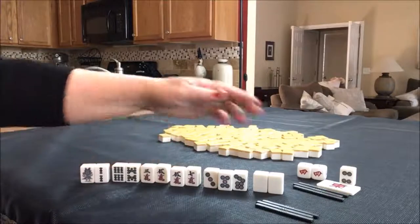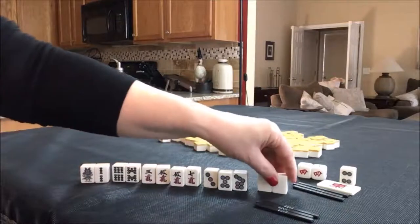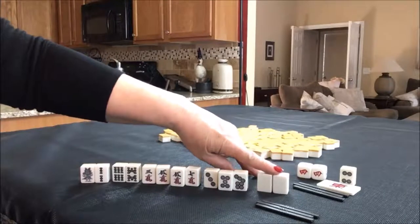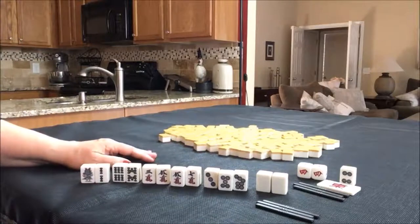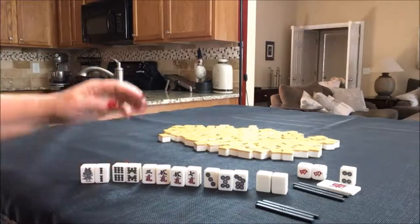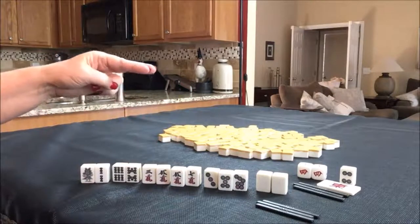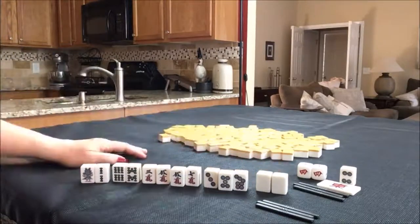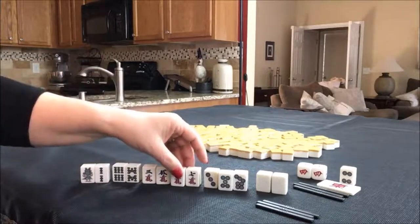I think I would play Pinfu here and sacrifice the white dragon. Because with Pinfu, you cannot have a value pair, and a pair of dragons can bring score — it's worth two points at the fu table if you're less than Mangan, which is five Han. So this would be Riichi, Pinfu, Dora — three Han. We would have to sacrifice the white dragon. If you would do the same thing, let me know. Otherwise, write in the comments section what you would do differently.